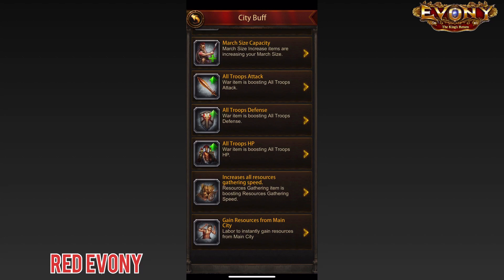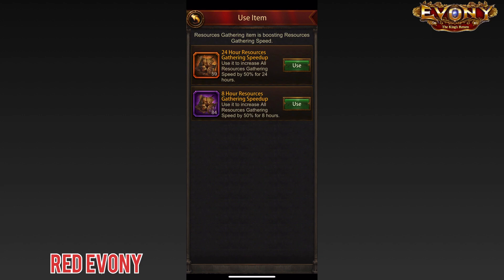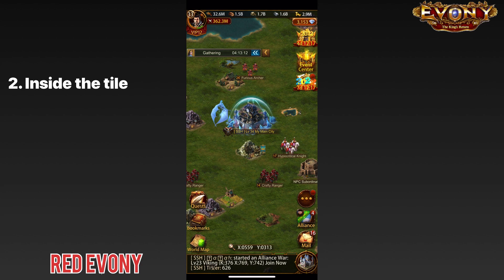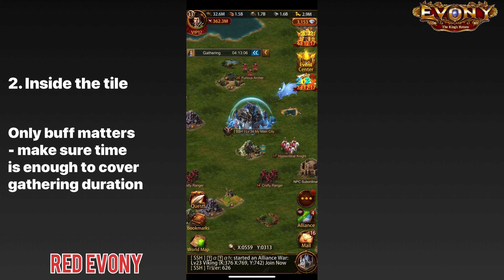In addition, everything for gathering speed needs to be set before the troops get into the tile. That includes your gathering buff — if you're just gathering for a session, set an eight-hour buff; if gathering all day, set a 24-hour buff. Make sure the buff is on before the troops get into the tile. It is very important: set your troop buffs and monarch gear — including the gear on your general — before the troops go into the tile.